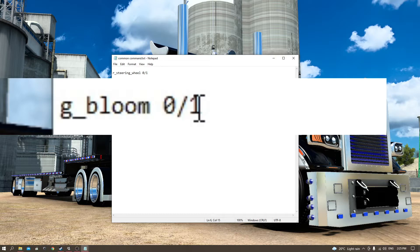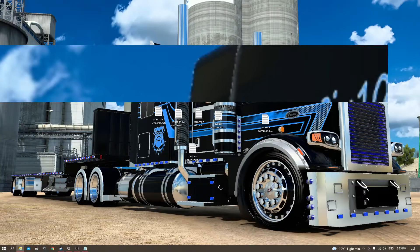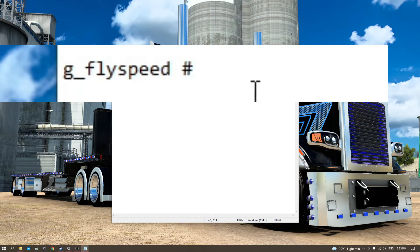Yes, you can use decimal points for some of these commands. Setting bloom to 0.2 gives a slight glow that looks more realistic and is easier on the eyes. Then there's 'warp', which changes the speed of time in-game. Turn it down and everything goes very slowly; speed it up and your time, traffic, and everything just fly past. This one is something for you guys to play around with.